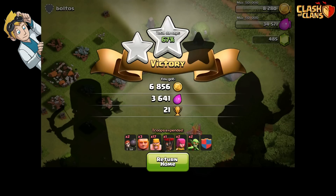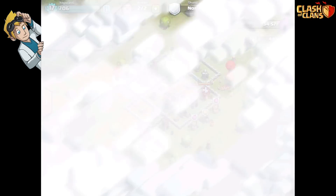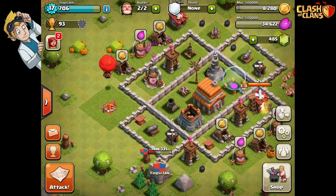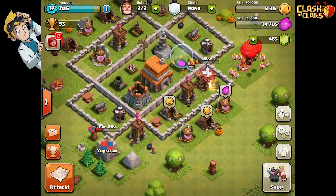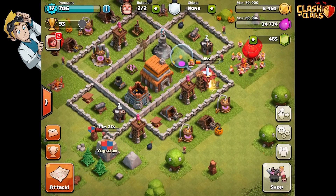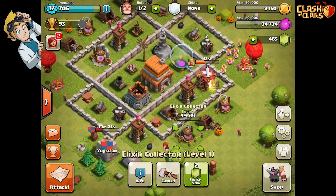I must have spent slightly more than that on those troops. I shouldn't have used those two bombers - that was a waste, they should just be used on walls. Oh well, never mind. We're slowly dropping on elixir but we can just keep mining it. I should probably upgrade one of these generators.